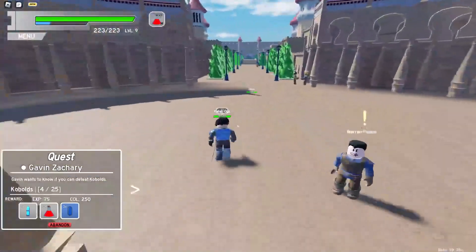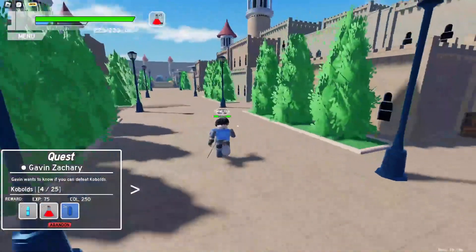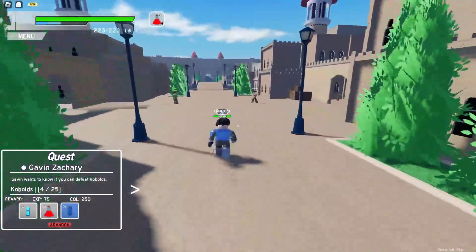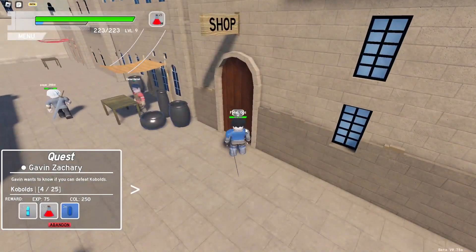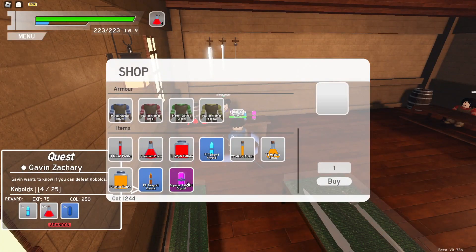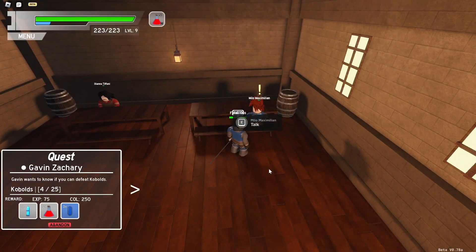If you want to know where the store is to buy potions, swords, and all that, you just go in here to this fellow. Press E to open the shop and you can buy whatever you want. This other guy also gives a nep quest.